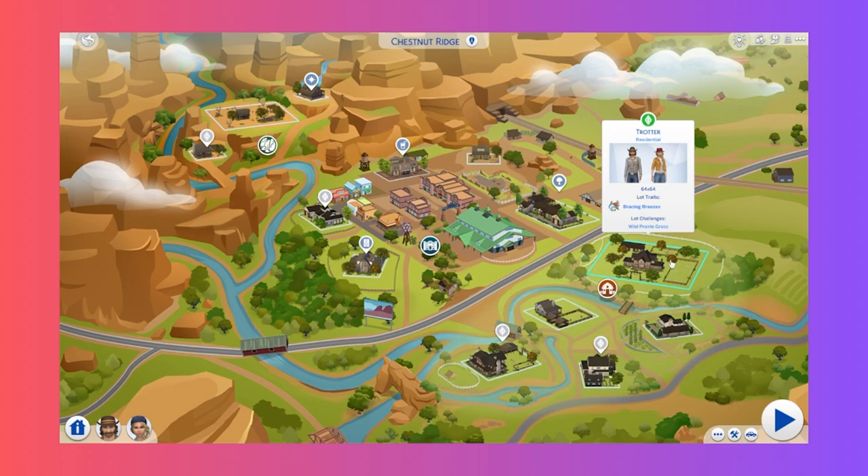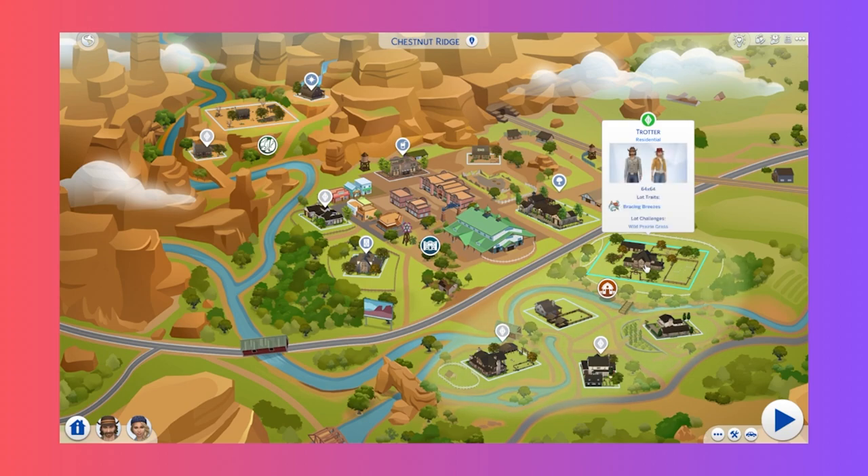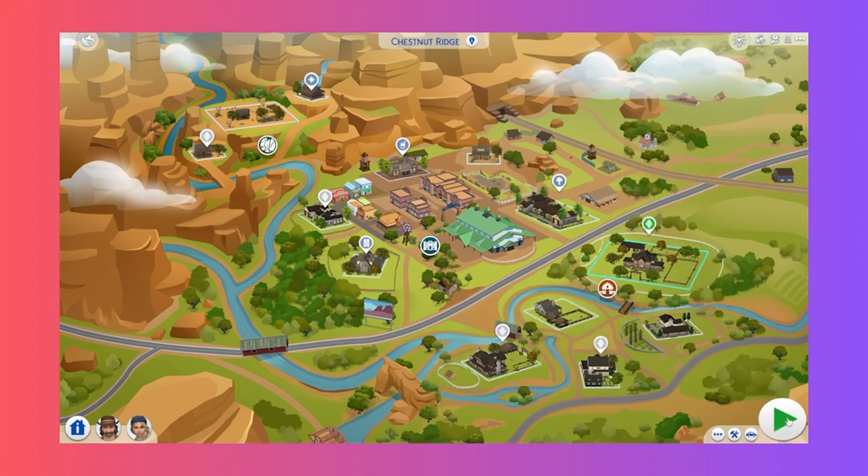Hi everyone, welcome back to my channel. I'm Simchilla and I play Sims. Today we're doing the first episode of the Horse Ranch let's play. I've got the Trotters moved in - in my last video I built the horse ranch down in Riders Glen. I also made a correction about foals: they can eat autonomously but you have to teach them to do so first. Without further ado, let's get stuck in.